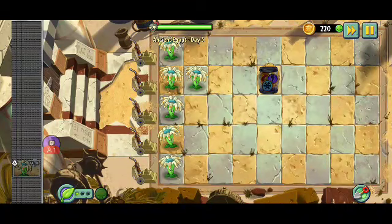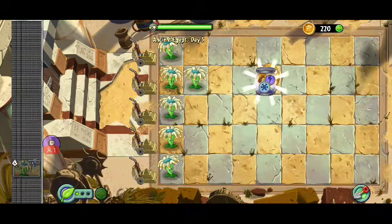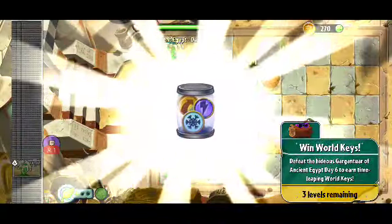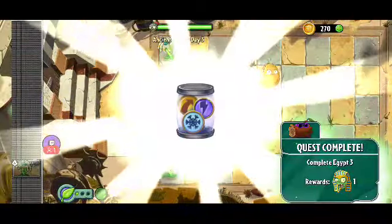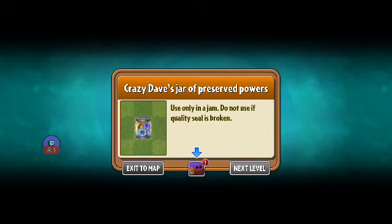We got a jar of something as a reward. 'Win world keys - defeat the hideous gargantuar of Egypt day six.' So the gargantuar is coming on day six. 'Visit the travelogue to claim your quest reward: Crazy Dave's jar of preserved powers. Use only in the jam, do not use if the quality seal is broken.'